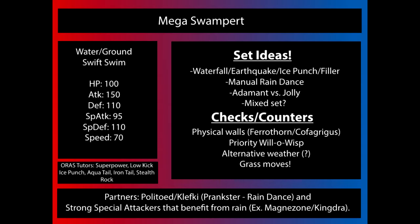Mega Swampert retains his Water/Ground typing, which is pretty good. The only weakness to be concerned about is Grass, outside of the very seldom used Freeze-Dry, which he would also be quad weak to.